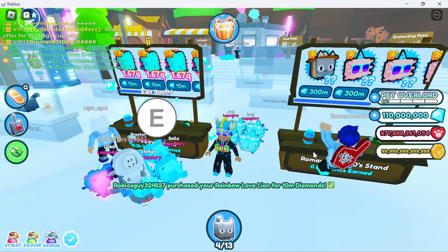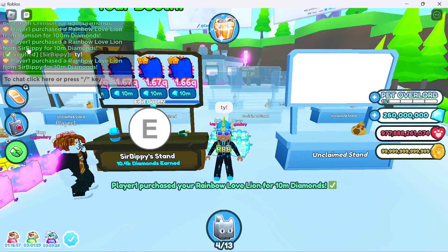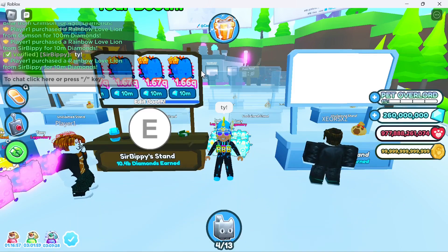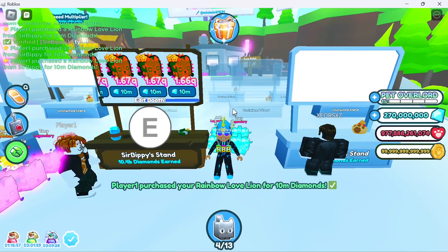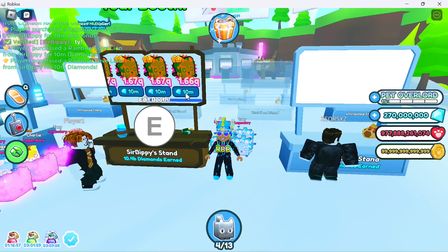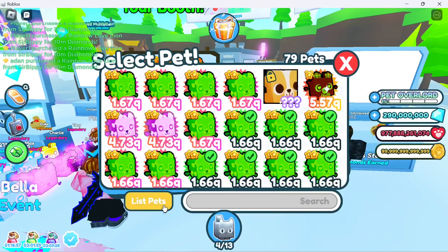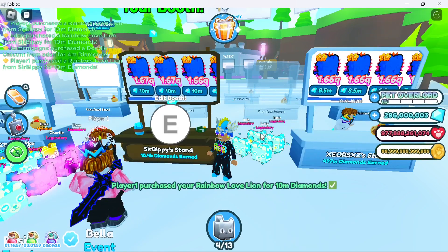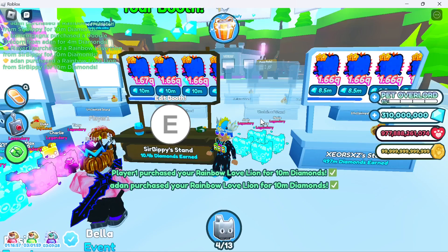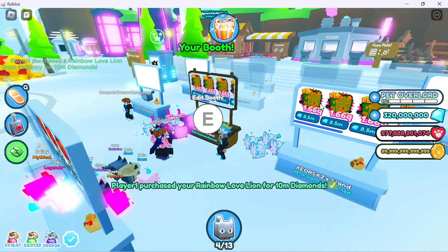Somebody else is buying it — wait, this guy is getting scammed! Player one purchased a Rainbow Love Lion from Crimson for 100 million diamonds, and I'm selling the same thing for 10 million — that's 10 times less, that's crazy. He's going to buy out my entire stock because he literally got scammed before. Hey, don't be buying it for 100 million — save your money, I can give you 10 of them for just one of them.